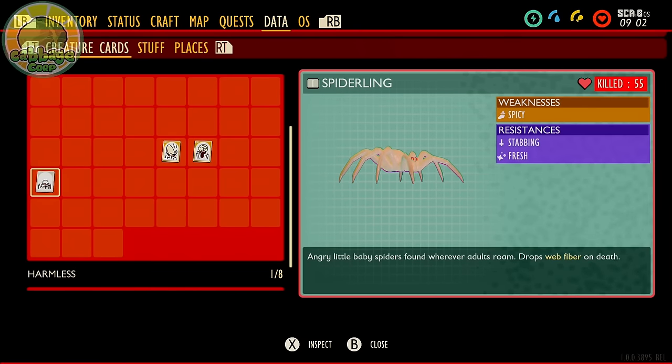Spiderlings have no weapon weakness and are weak to spicy like most spiders, but they resist stabbing and fresh. Elements aren't going to be very useful until the mid-game — you won't have access to them without the Black Ant Hill super chip or unlocking certain hidden weapons. So let's focus on damage types for the early enemies.